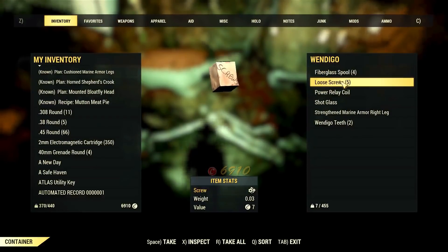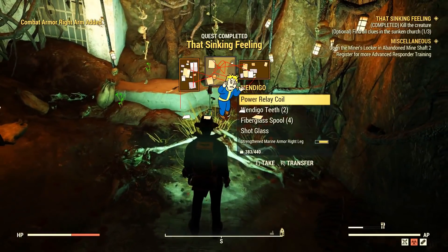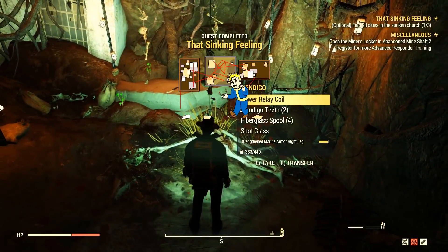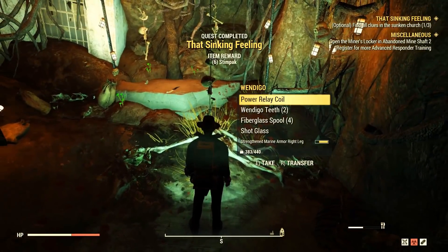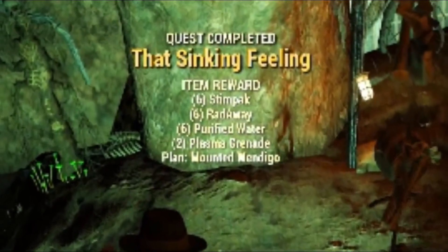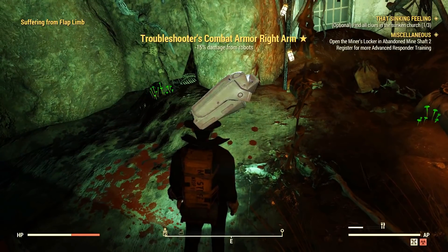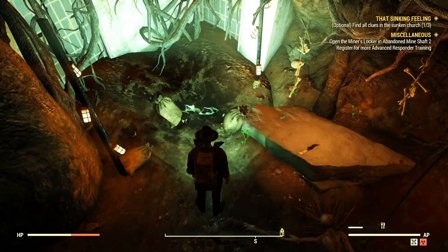The ultimate goal here is to kill the Wendigo, and then the Sinking Feeling mission is completed. As a reward we get a Wendigo mounted head plan. Don't forget to learn it, and then you can build one Wendigo mounted head at your camp.